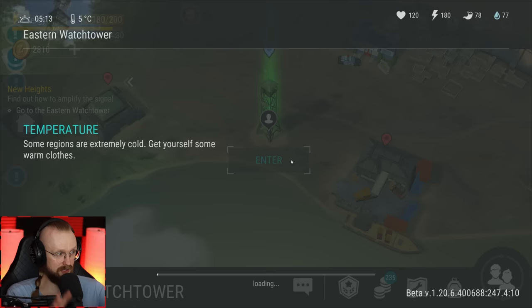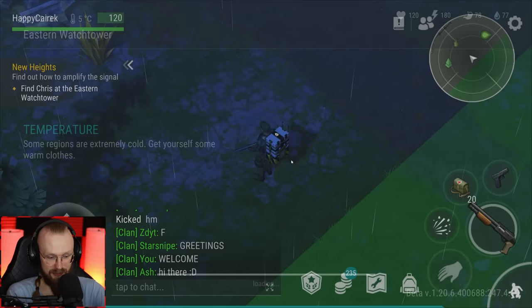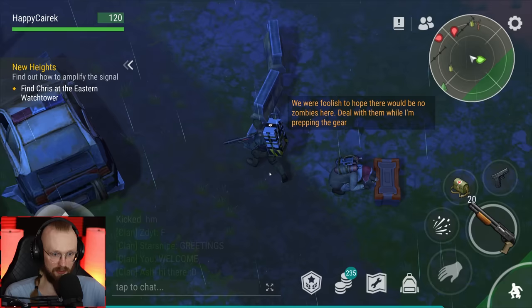We also have a different loading screen. Find Chris at the eastern watchtower — there we go. Chris is over here. He says: 'We are foolish to hope there would be no zombies here. Deal with them while I'm preparing the gear.' Okay, prepare your gear mate, and I will deal with all of these zombie officers.